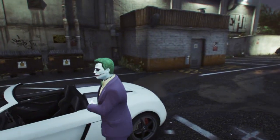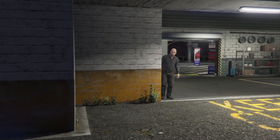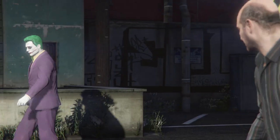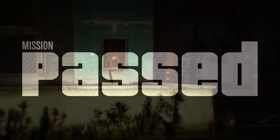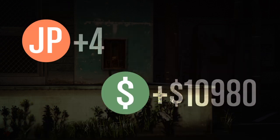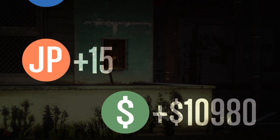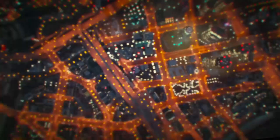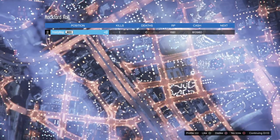Alright Simeon, your Audi is repossessed. In this game it's the Obey 9F Cabrio. $10,980 — that's not bad for a mission that unlocks at rank 5. That was very easy; that took like five minutes.